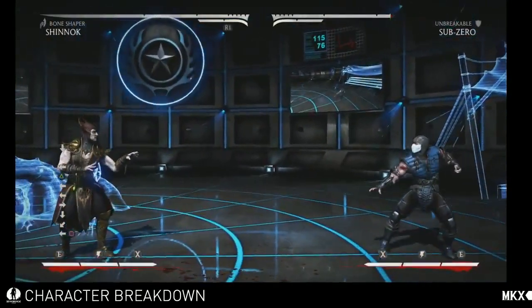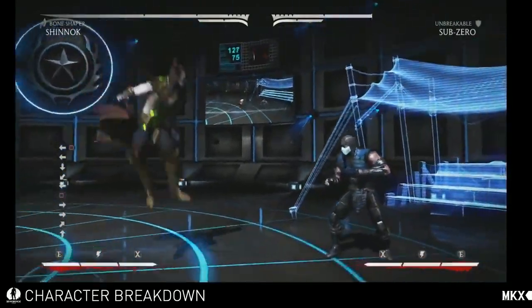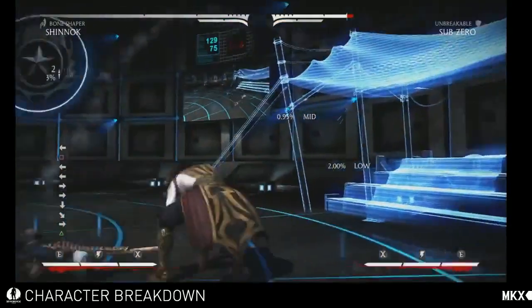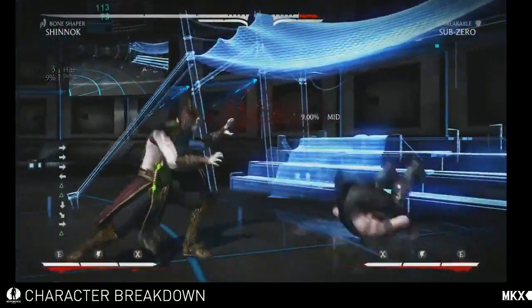Bone Shaper can slam the icicle in the ground, which is actually a ground pound — new on the screen. He also has the scoop move, which slams the opponent over, and you can do that inside of combos.